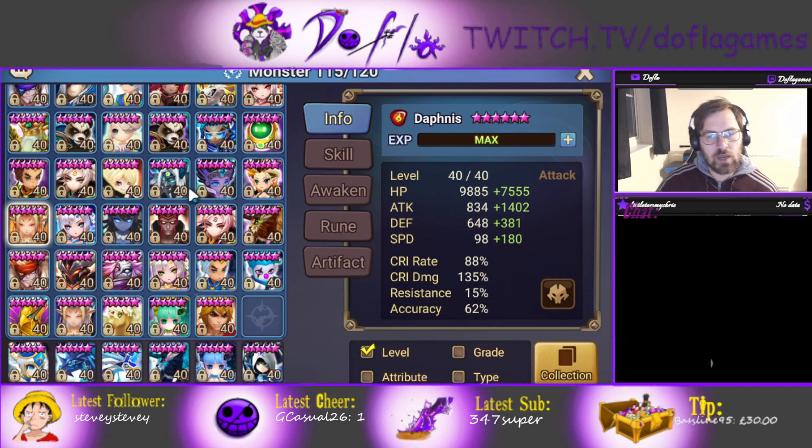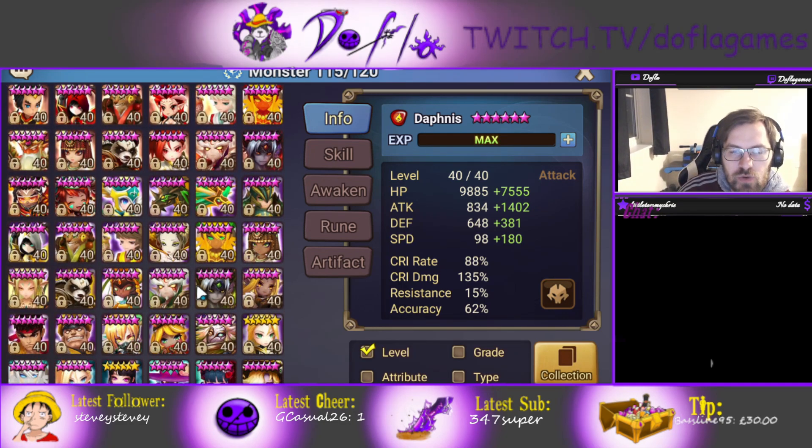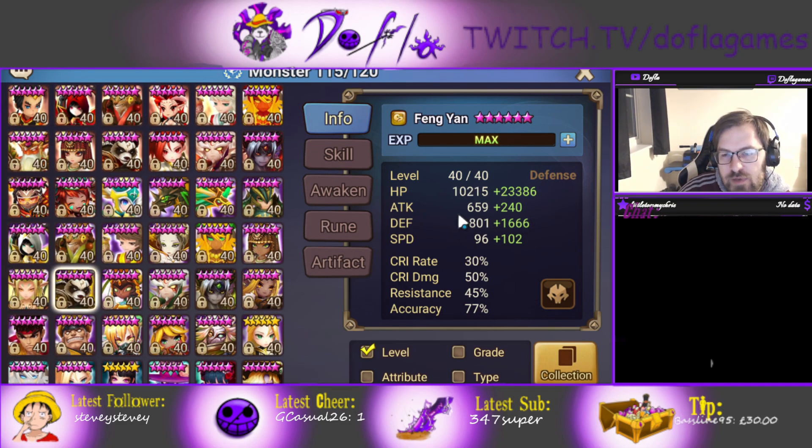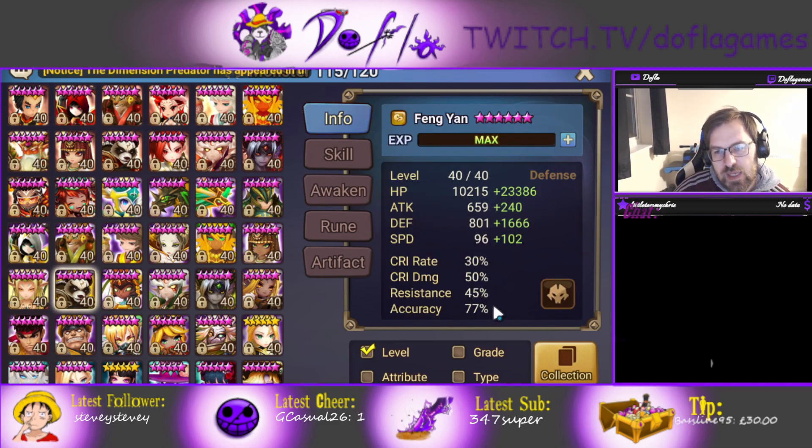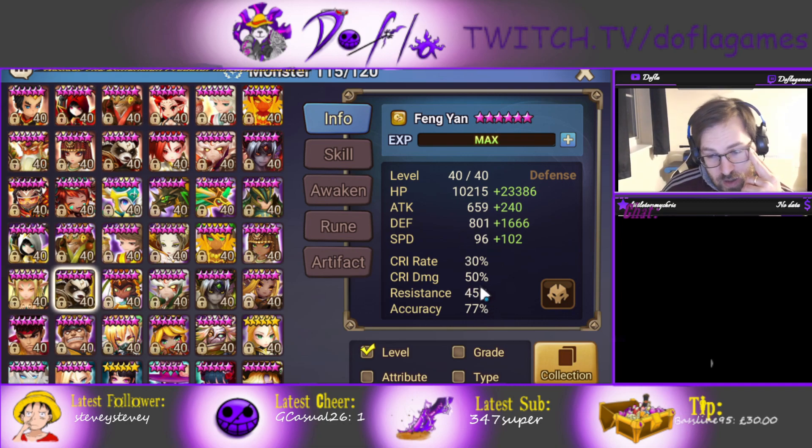That's going to be it for the video. For running Fengyan: obviously focus on defense, HP, speed, and accuracy. If you can get 100 resistance, great, otherwise don't worry about it and focus on those four stats. His awakening is already into accuracy, which means you start with 25% accuracy — so getting at least 50 accuracy on runes would be pretty good on him.